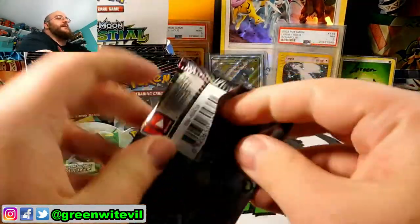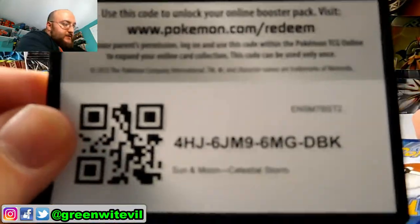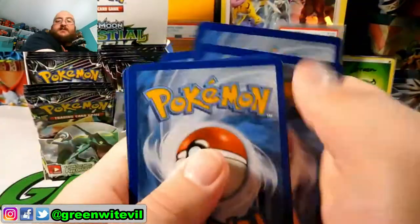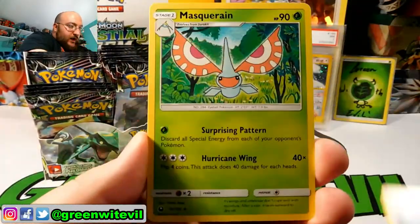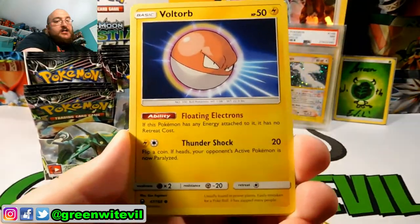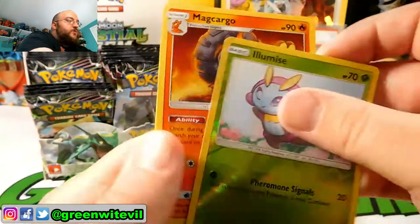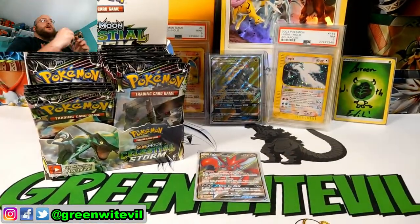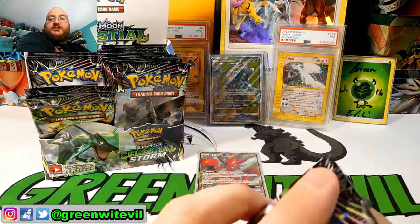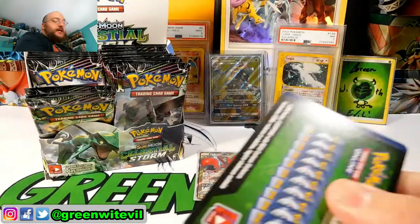Next pack — another Stack Attacker. I already got that Full Art Stack Attacker, so hopefully we don't get more. Code card for you guys. I traded in all my Dawn Wings Necrozmas at the only game in town because they're pretty high up right now value-wise — there's no point to keep them. Things flip-flop in price. When those first came out, they were not high in price. Reverse Illumise and a Macargo regular Rare.